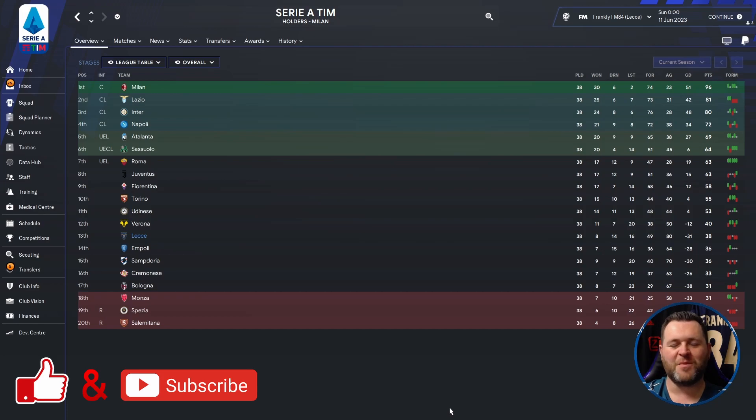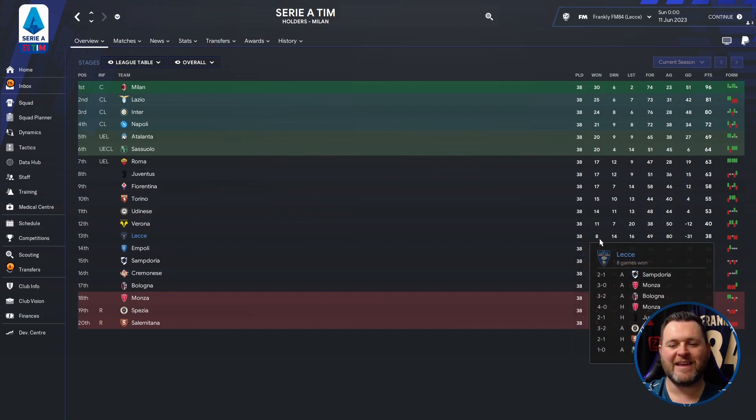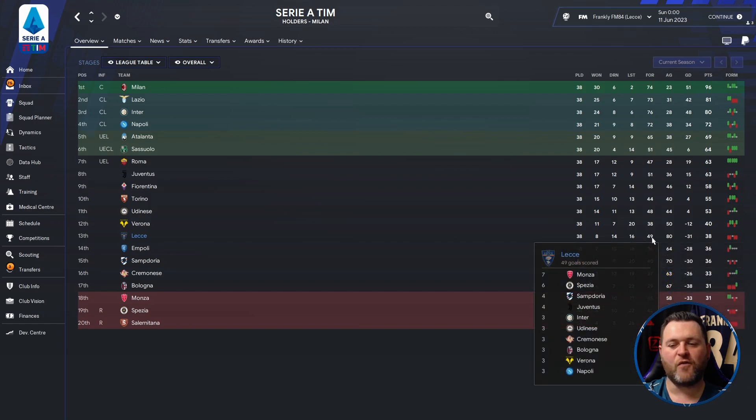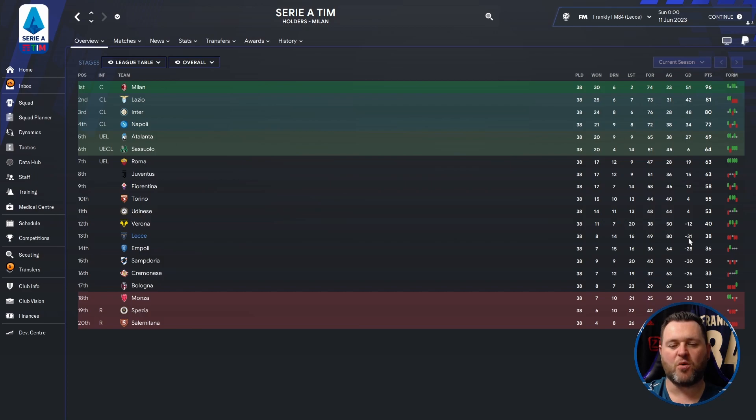The final club we are looking at is Lecce, who play in Italy in Serie A. We find them in 13th place. Breaking down their 38 game campaign: they played 38, won 8, drew 14, lost 16, scored 49 but conceded 80, giving them a minus 31 goal difference. They finished on 38 points.